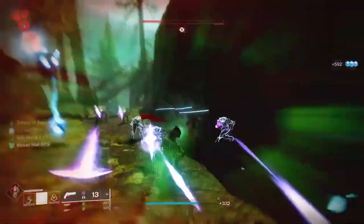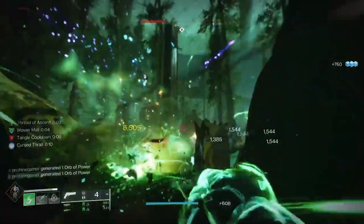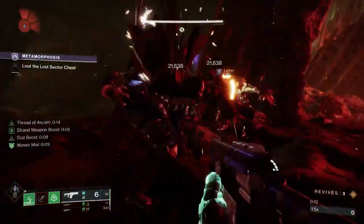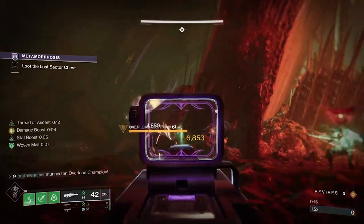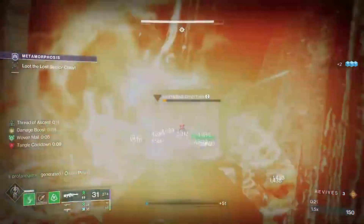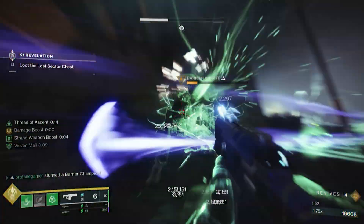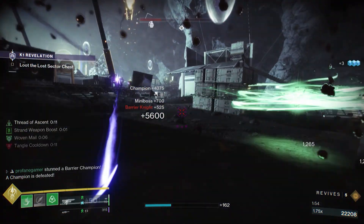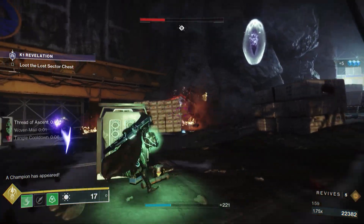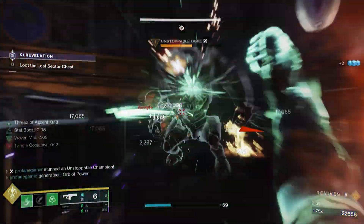Plus, you get the benefits of volatile enemies, making big groups go away very quickly. For our Heavy slot, there's none other than the Circular Logic with Envious Assassin and Vorpal — it spits out nanotech rockets just like the Quicksilver Storm, causing a lot of additional damage. Since we're using an exotic primary, you'll be able to create plenty of Heavy and Special ammo. Ultimately, when pairing the Navigator and the Quicksilver Storm, it's in your best interest to match your energy and heavy weapons to whatever your current activity calls for and whatever champions you may be encountering.